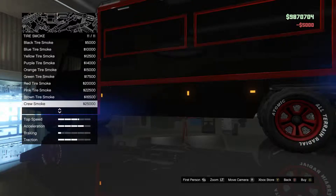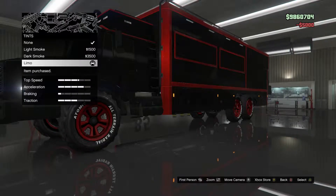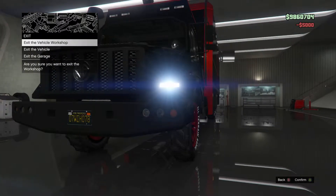Bulletproof, obviously. We'll just go for black tire smoke. Windows. Alright, exit garage. Let's go have a look at this thing outside.